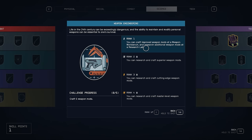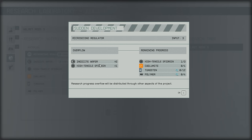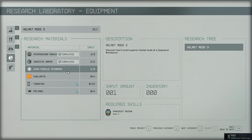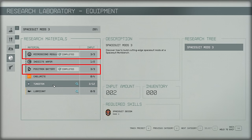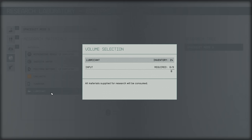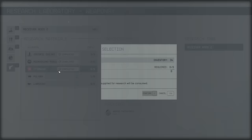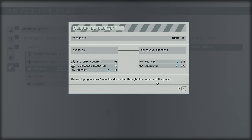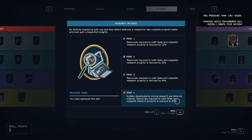When you craft a mod it counts for two of these skills at the same time since they share the same challenge track. There's also a cool mechanic called the overflow mechanic, or 'sudden development,' which lets you skip some material requirements to finish research projects much faster. For example, I only had enough mats for the first and third inputs, but after adding some lubricant the game triggered sudden development, which automatically filled the second and fourth rows. This is random, but the chance for it to trigger doubles once you reach Research Methods rank 4.